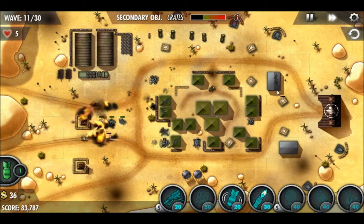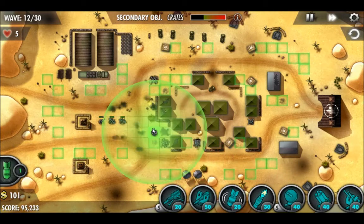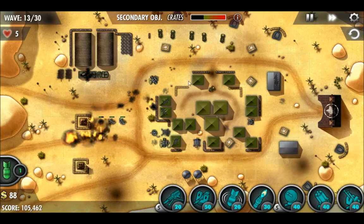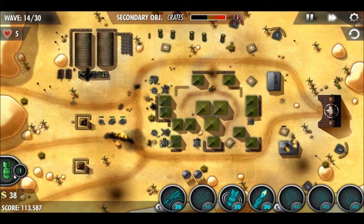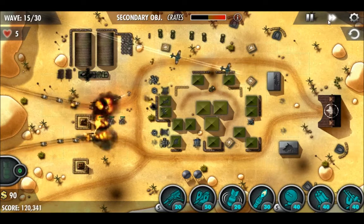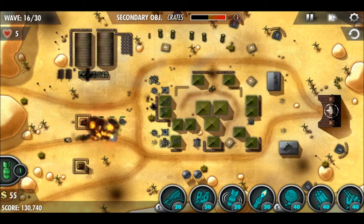Placing a comms turret next to that rocket launcher. Facing a cannon down at the bottom there. I want a little anti-air in the rear of the defenses, and it's taking care of things quite well. So I'm going to try another comms turret, and I'm going to place a cannon next to it. We're fortifying that frontal line of defense. I think we're doing quite well — we're really getting the most out of our guns here.